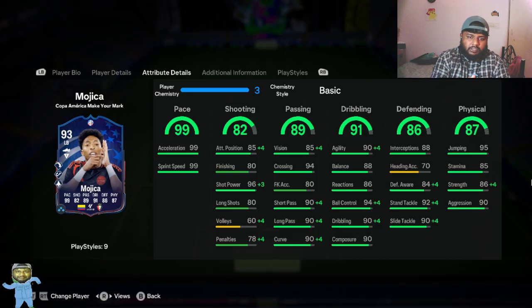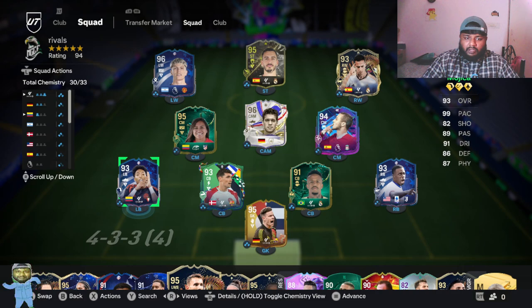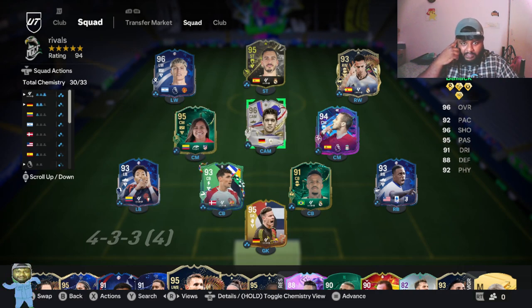After chemistry is added, he gets plus four in most places. He has 98 dribbling on the card and 94 dribbling after chemistry, which looks pretty impressive. Standing tackle and slide tackle are improved, defensive awareness is looking pretty good, short passing has gone to max, and curve has gone to 94. Now it is looking like a decent, usable card — I'm not gonna lie.